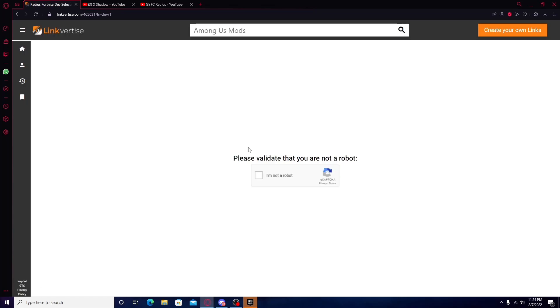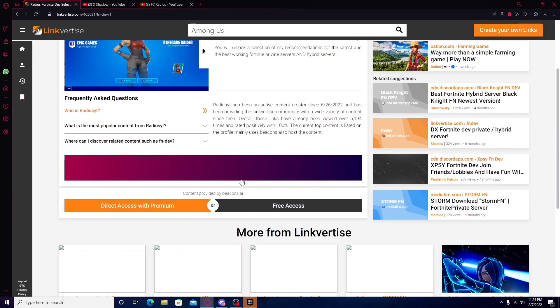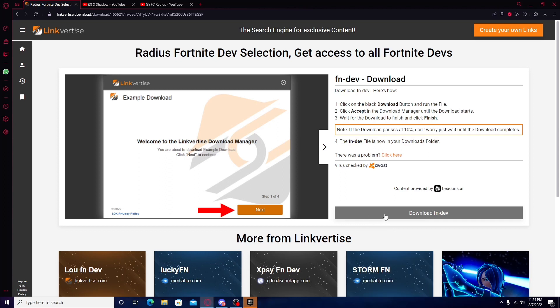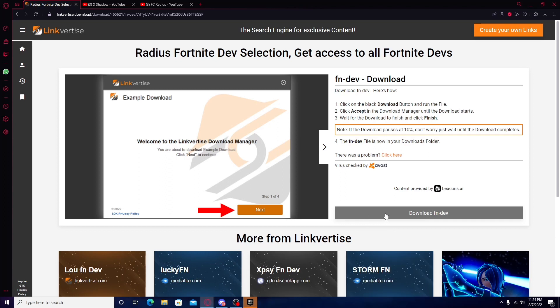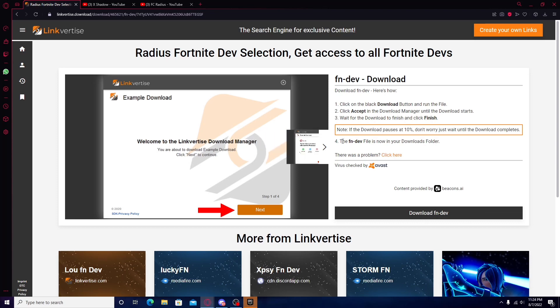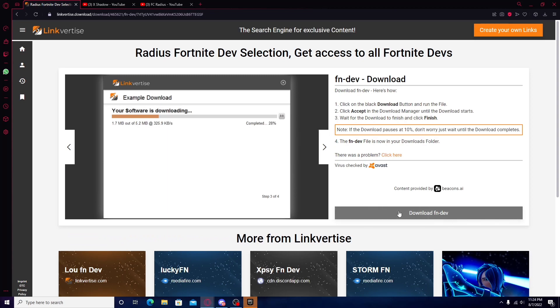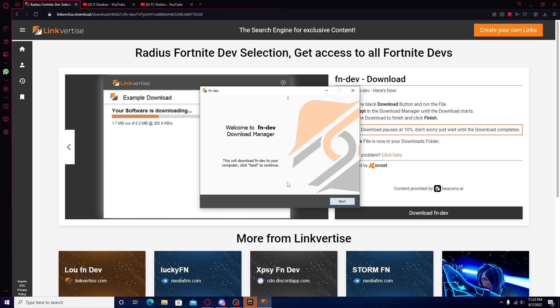This is going to take you to a Linkvertise page — just press 'I'm not a robot,' then press free access. Then go ahead and download Fortnite dev. It's going to ask if you want to discover articles, so just go through that process. Download Fortnite dev, then save, and then double click on it. Press next, skip all, and then press open.